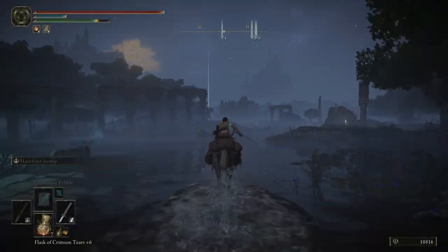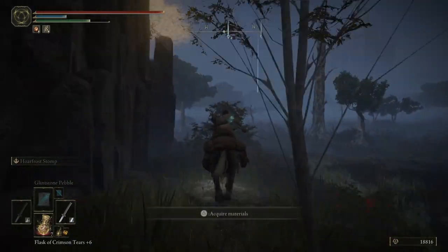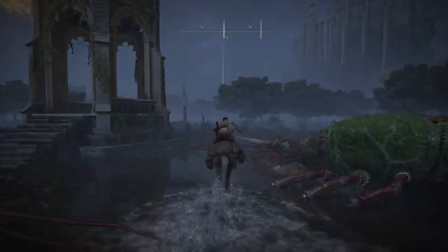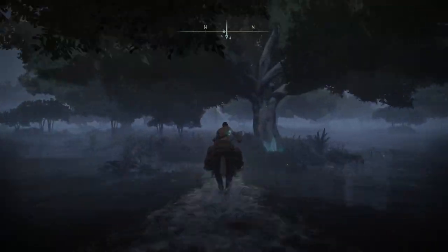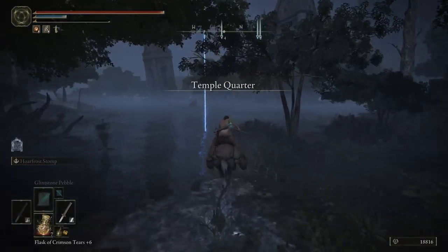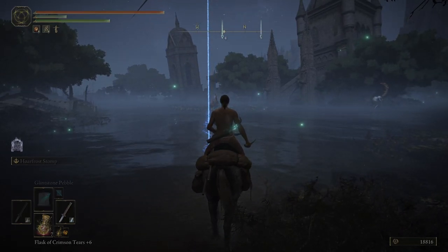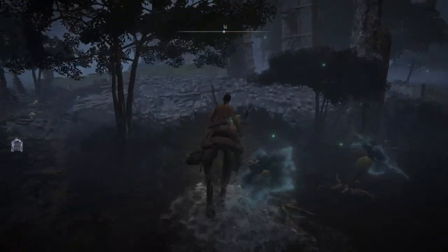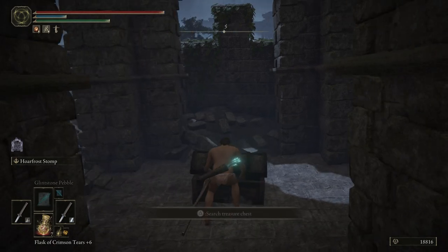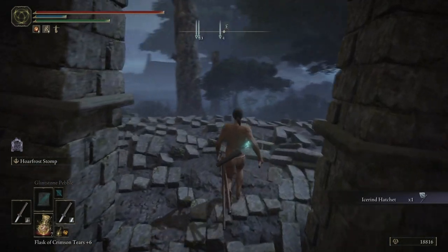You shouldn't have too much trouble finding it — just follow along, and if you want to make the video slower you can do that. As soon as you arrive in the vicinity of Temple Quarters, you'll see a small ruined building to your left, and you'll find a chest inside — that is basically where you'll find the hatchet.